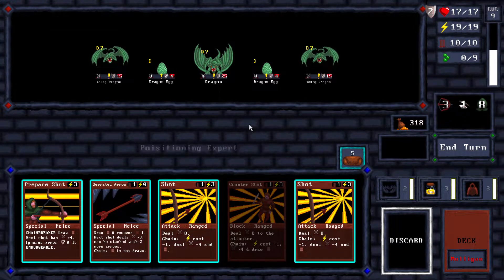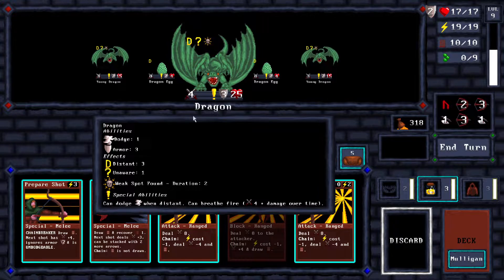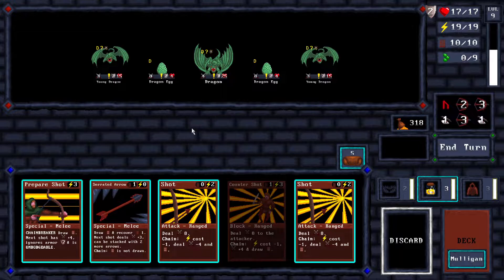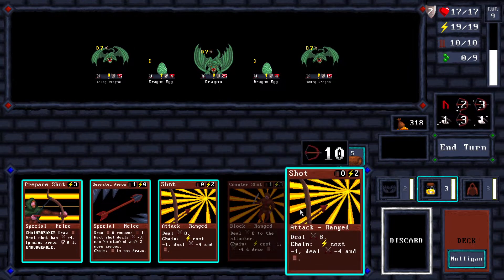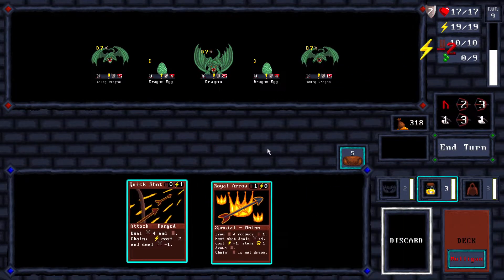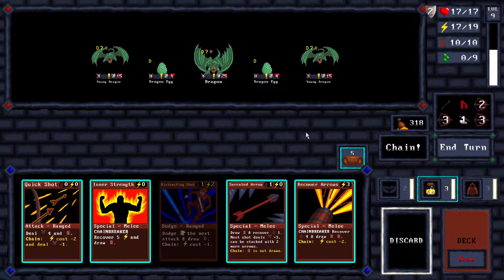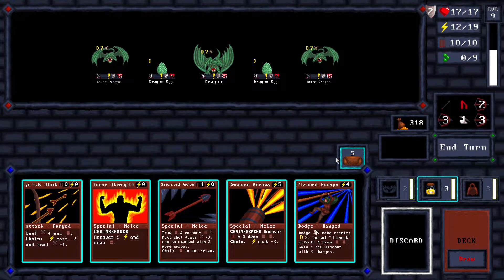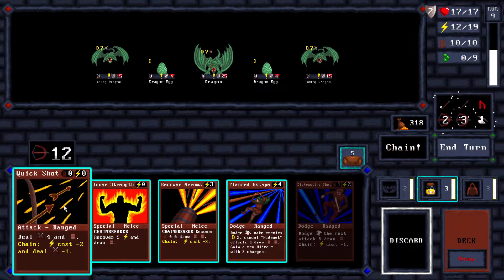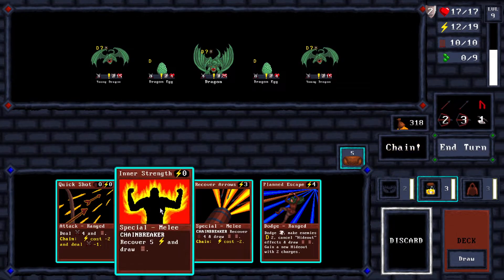Now I got the proper dragon here - a lot of HP, it doesn't fly though. Does it have dodge? It does. This hand - well I have only one defense. Passing on a hand with only one defense and nothing else I really want or need. Nine is not enough so let's see how we're gonna play this out. Let me chain break here - chain breaking with draw is so expensive. Can we kill it? No.